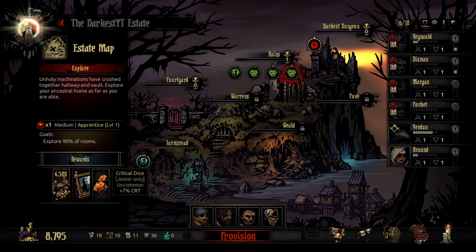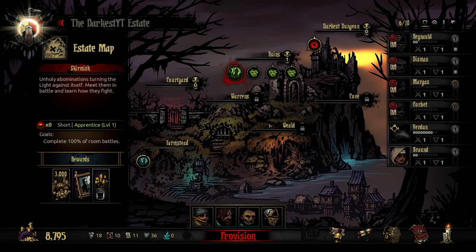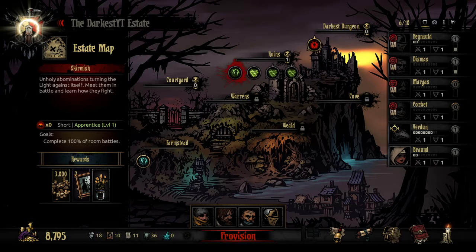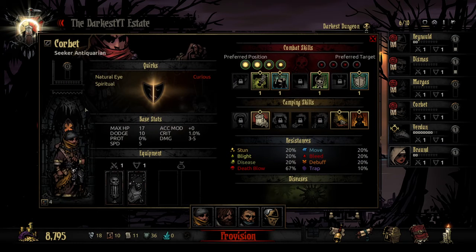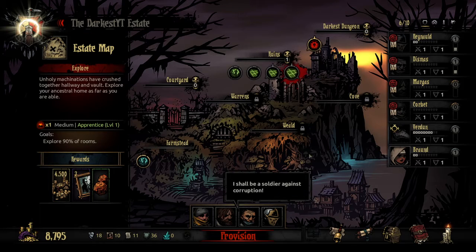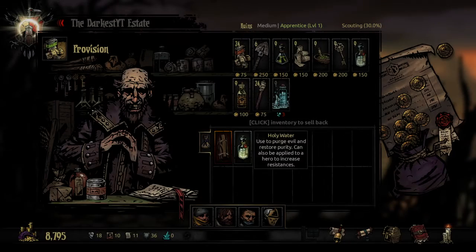The critical dice are fine. The plus 7 crit to a Jester once we get one — I don't really use Jester as a damage character, but the crit provides a little bit more healing. None of these other ones were really interesting. The diseased herbs are okay and the Eldritch killing incense is alright. However, these are two short missions. What I wanted to do is try to take a medium mission and take the Antiquarian. The Antiquarian gets the benefit of being able to find antiques when searching, so trying to get a boost to our money would be great. We are going to try this right now.